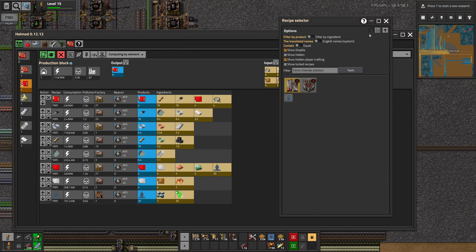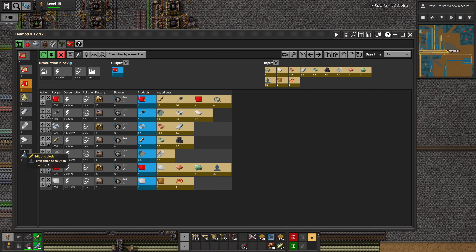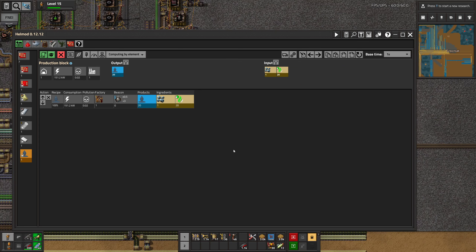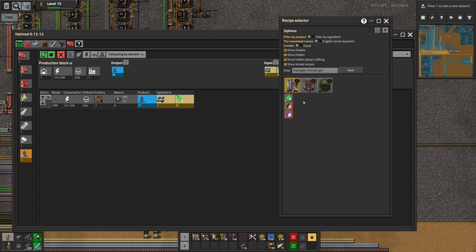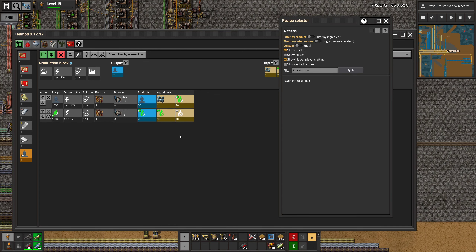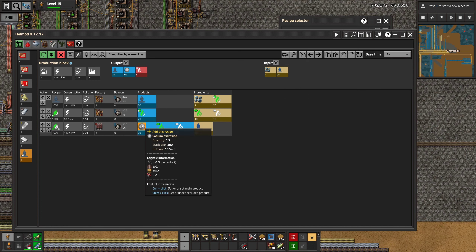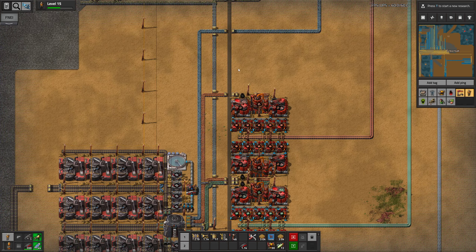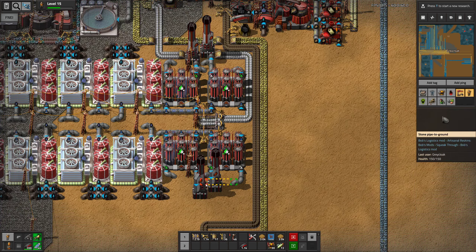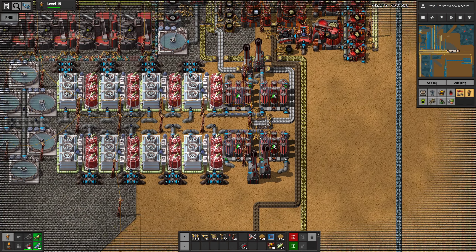Ferric chloride is a little bit annoying because it is both petrochemical stuff and resource processing stuff, so I don't know whether to build it right below us here at the petrochemical area or over at resource processing. Let's just have a look at this - we get chlorine from saline water electrolysis, that gives us sodium hydroxide, I think we're already doing that process somewhere, and then just burning the chlorine I guess.